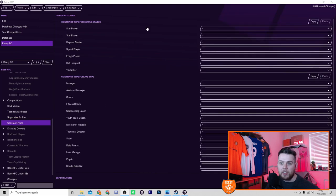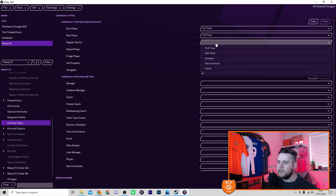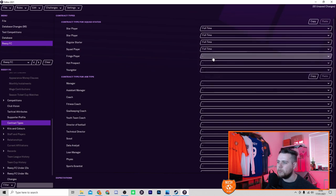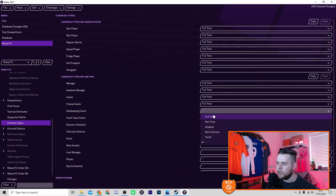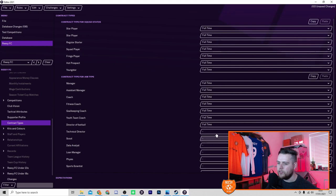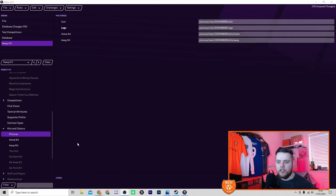Contract types is another area to look at — it really goes into detail. As we're going to be a Premier League club, we want star players, regular starters, and the entire club to be full-timers. If you're going to be a lower league club, of course you'd set contracts to part-time or whatever suits your club's position in the football pyramid.